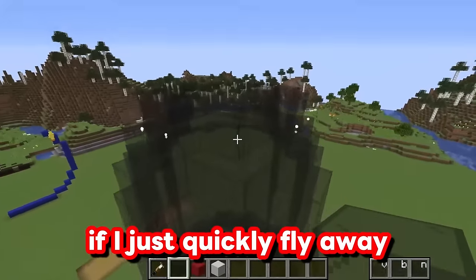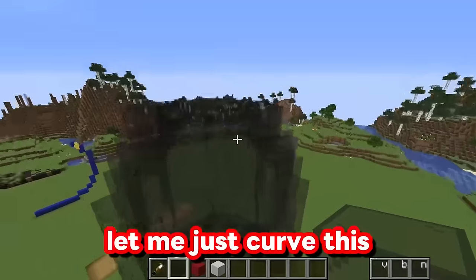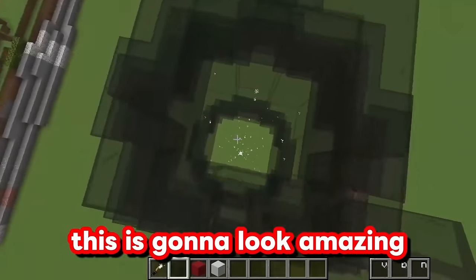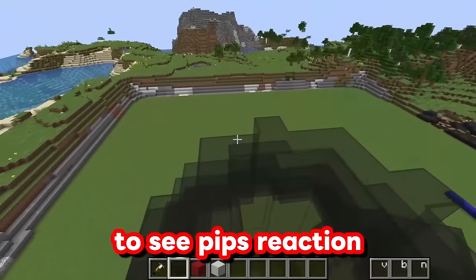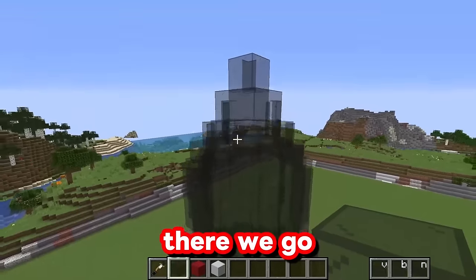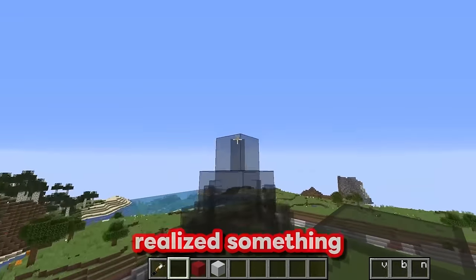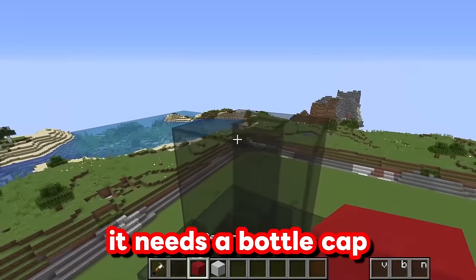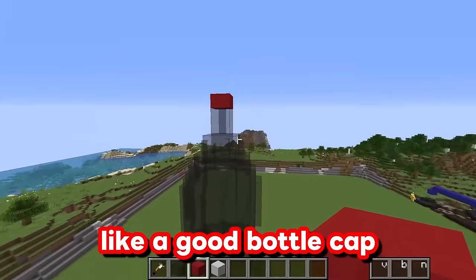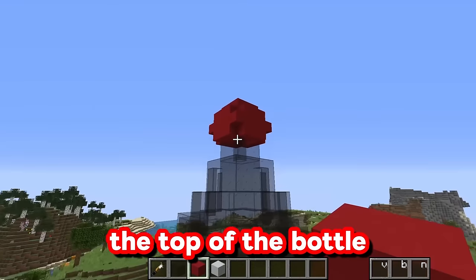This is definitely going to look awesome. Let me just curve this in more and more until we get all the way up to the top of our bottle. Now we have the bottle — that is the area where you drink all of your Coca-Cola from. I just realized it needs a bottle cap. So let's go ahead and make one of those out of red concrete right now. That kind of looks like a really good bottle cap.